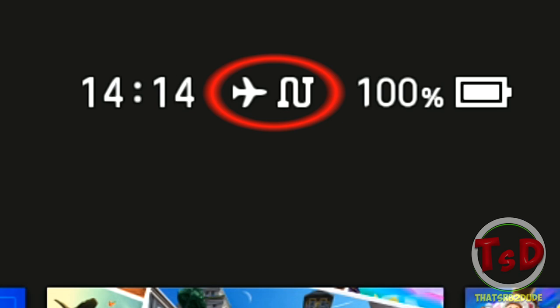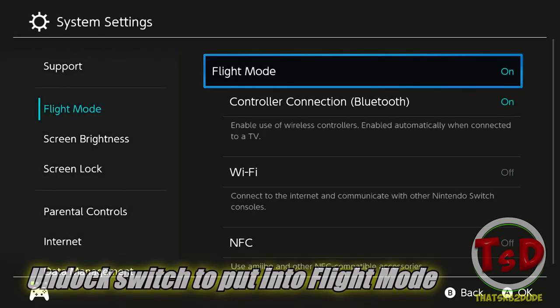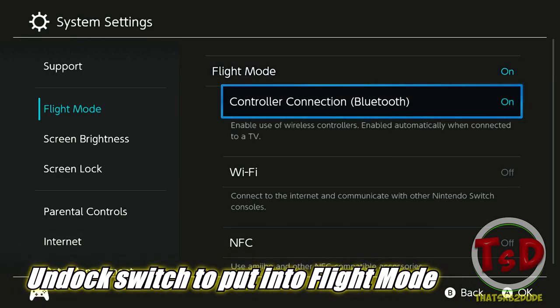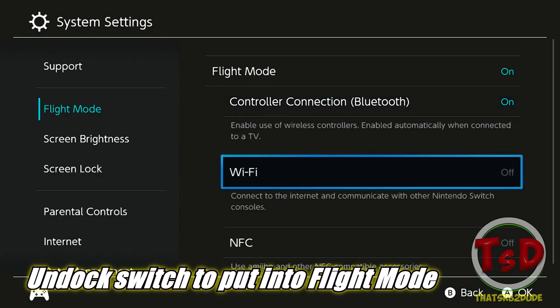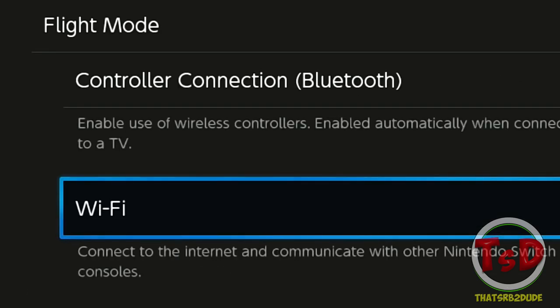You're going to need to put your Nintendo Switch into flight mode. How you do this is take your Nintendo Switch out of the dock, turn it into flight mode, and then turn controller connection Bluetooth on. What you do not want to press is Wi-Fi — do not turn this on, because this is basically the thing that is causing a lot of wireless interference.